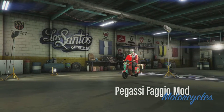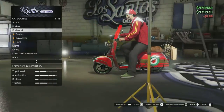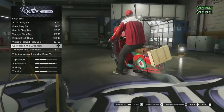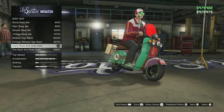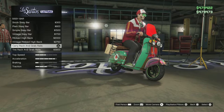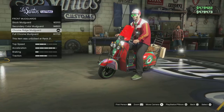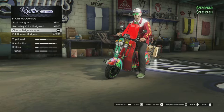Once we're at LS Customs, you want the basic upgrades like armor and brakes first. Then for bodywork, you want the second-to-last option — carry rack and grab rails. Then I put a chrome ridge midgard on it.